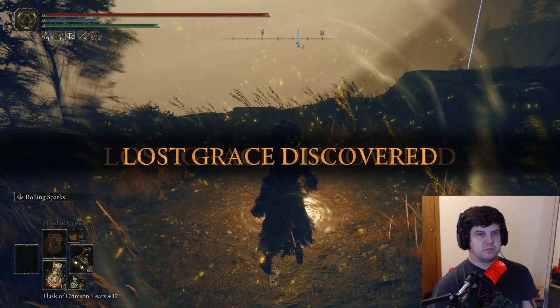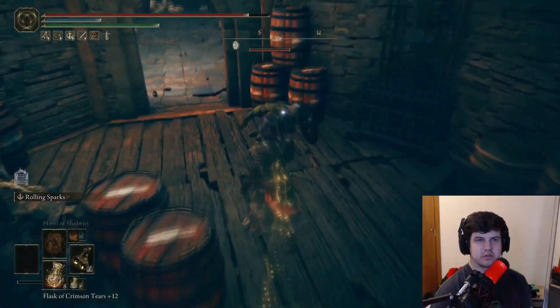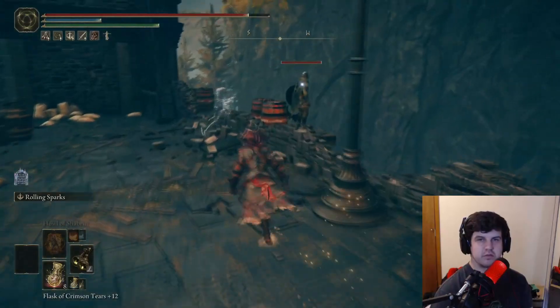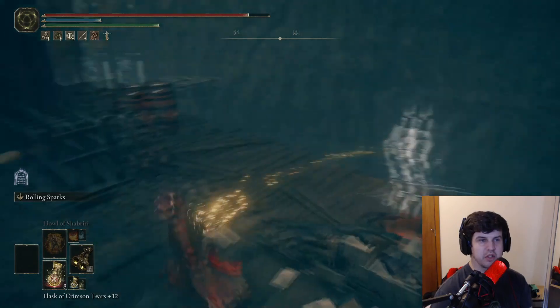The shield actually looks really cool. It's really heavy, but it has a skill on it called Shield Bash. You can also put on Ashes of War, and you can go buff it with magic if you put a buffing spell on it.